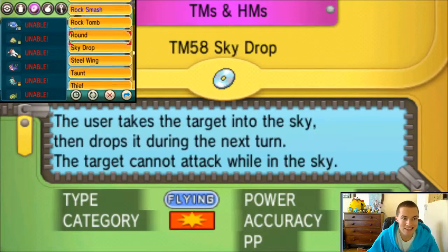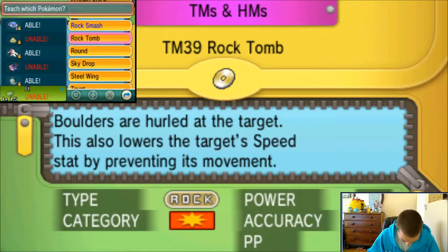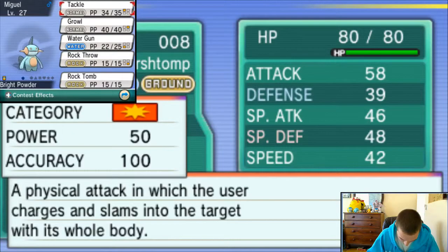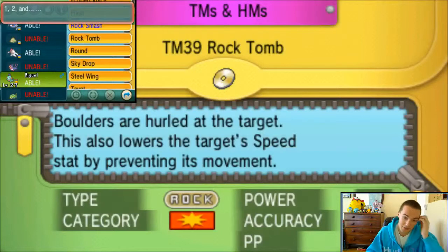Is there anything else I really want? None of this is anything I really want. 60 power, 95 accuracy, rock move - not bad. It's better than Rock Throw, which is what Miguel has right now, so I might as well do that. Let's get rid of Rock Throw. Let's up the accuracy and the damage - 5 and 10, respectively.